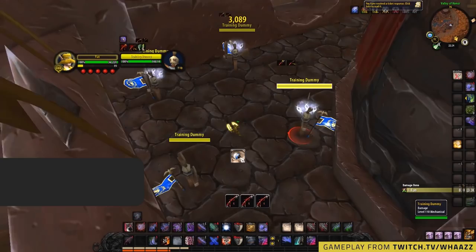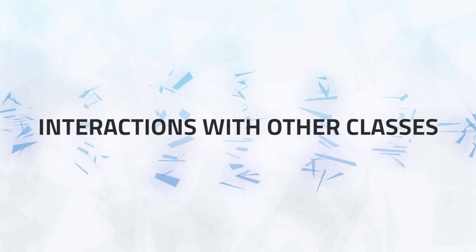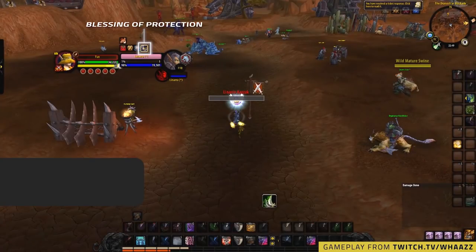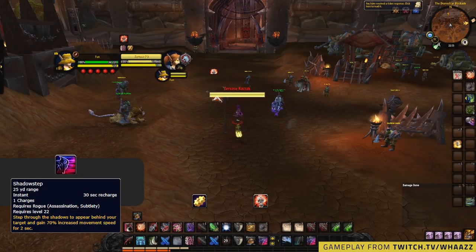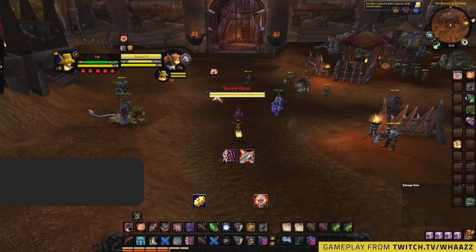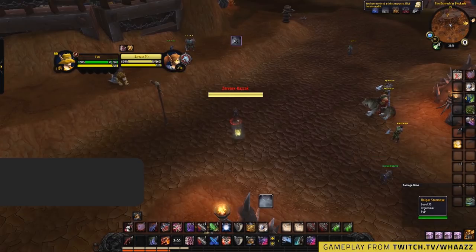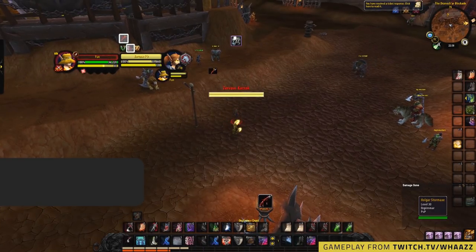It's also worth noting that Cheap Shot can be used to gain some increased lockdown. Assassination also has some interactions with other classes you may not know. First, Envenom is nature damage, meaning it goes through physical immunities such as Blessing of Protection, allowing you to score kills where you might not otherwise. Shadow Step will always position you behind the target, meaning you can land abilities through defensive cooldowns with positional requirements — for example Evasion or Die by the Sword. If an enemy rogue uses Evasion, you can Shadow Step behind them and instantly use Kidney Shot despite their 100% dodge chance. Cheap Shot and Garrote also cannot be dodged, blocked, or parried, so they go through cooldowns like Evasion and Die by the Sword.